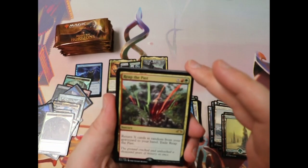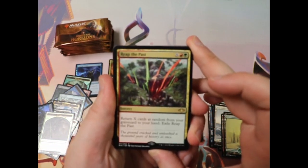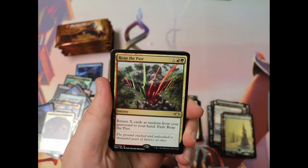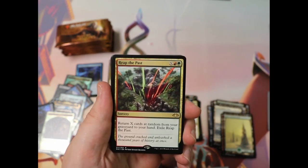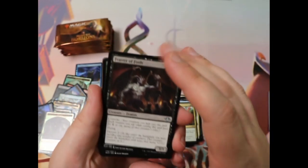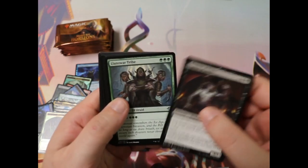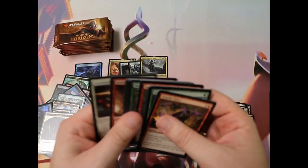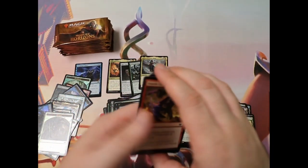Reap the Past — interesting card to get stuff back from your graveyard, getting it back at random. Obviously if you can spend as much mana as there are cards in your graveyard to get it all back. Some cool uncommons in here. The Llanowar Tribe is gonna be interesting in Elf builds, I'll tell you that for a dollar.